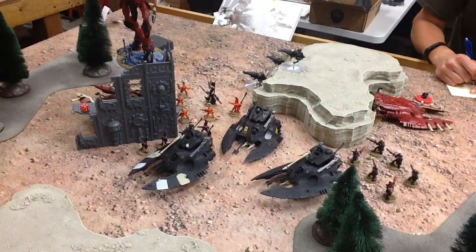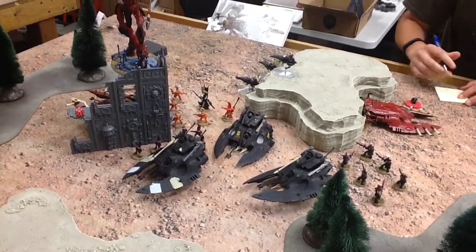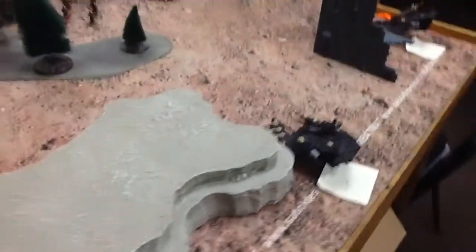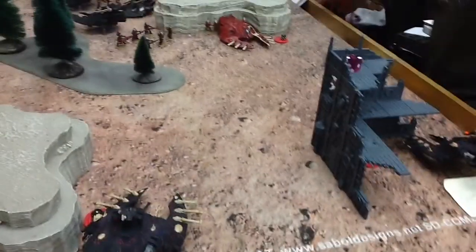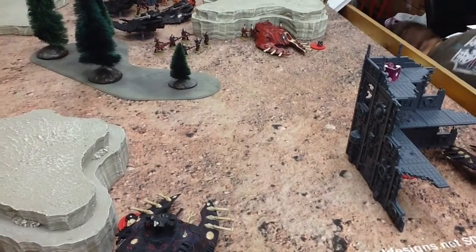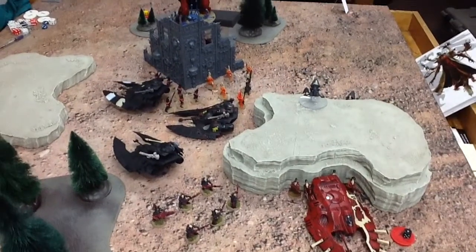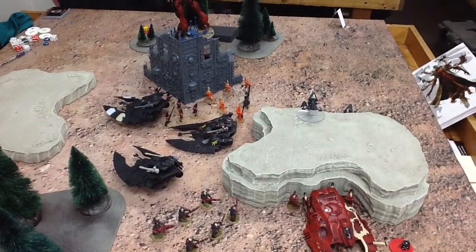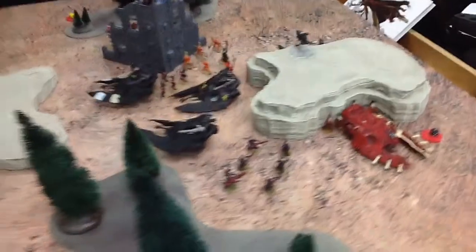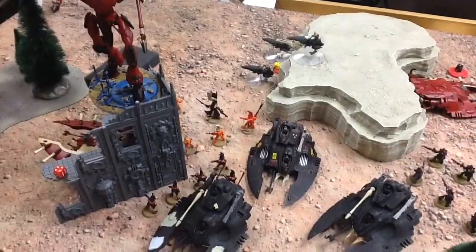He got the Cloud Strike Formation and a unit of Jet Bikes in. The Jet Bikes turbo boosted to sit on an objective to score him a point, and he easily destroyed my Wave Serpent with his Dark Reapers. Probably the most annoying thing about the Wraith Knight is not going to be the D weapons — it's going to be its survivability. He shot twelve fusion guns, six pulse lasers, twelve scatter lasers, and six shuriken catapults at it, and it only took two wounds.